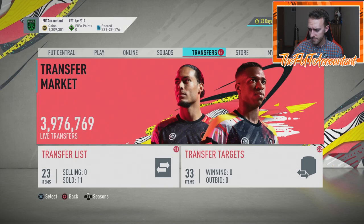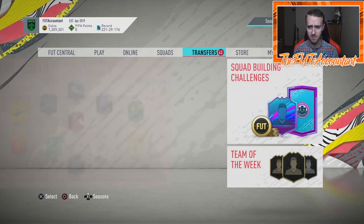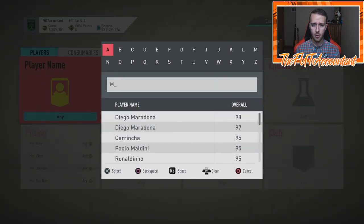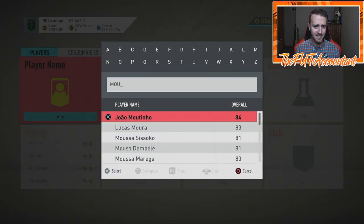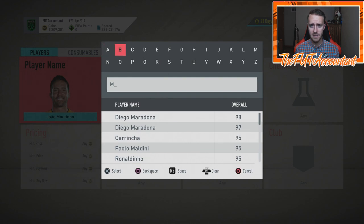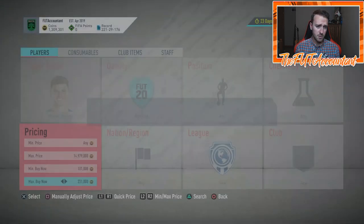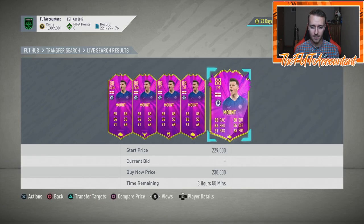If this SBC goes out, I'm thinking probably an 83 or 84-rated squad requirement, hopefully no informs. The cards in this Winter Refresh team aren't amazing but they're different, so hopefully it's an 83 or 84 rated requirement, no informs, and make it repeatable, EA please. A lot of people have been asking why market prices are dropping — in my opinion it's because there's nothing to do in this game right now. The Winter Refresh promo content has been lackluster, and people eventually get bored and leave to play Call of Duty or Fortnite.